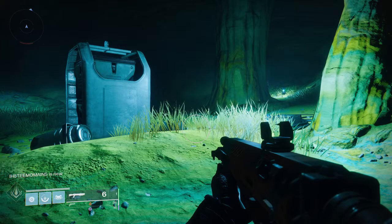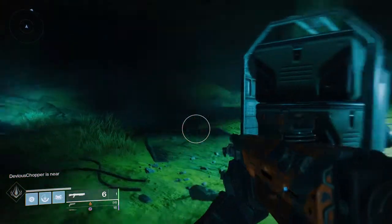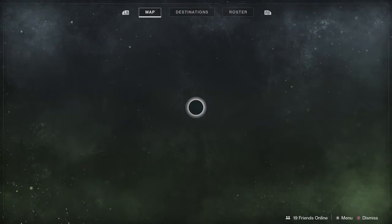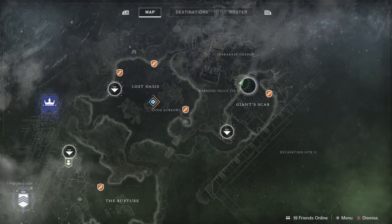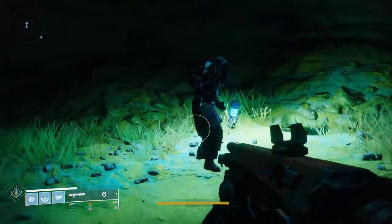What's going up guys, in today's video we are showing off Xur's location. He's actually in IO — if I load up the map, he's at Giant Scar. Basically just run straight to Giant Scar, drive straight up to your left and he's in a little cave.